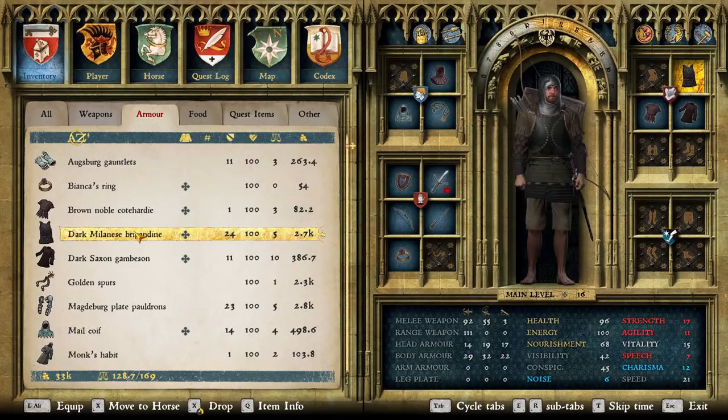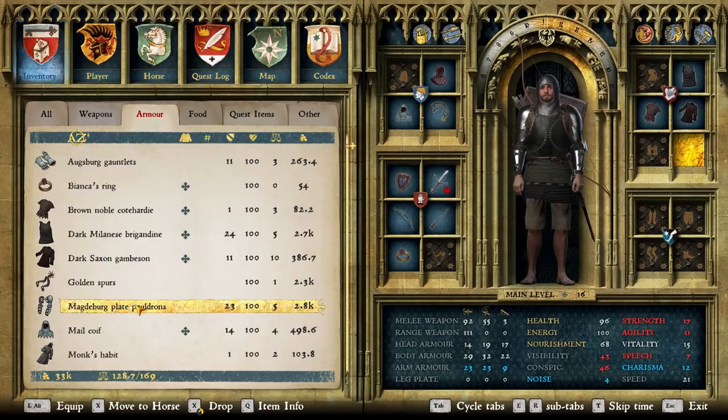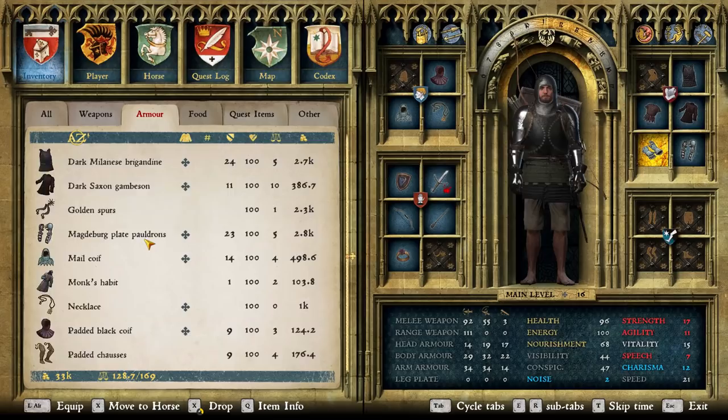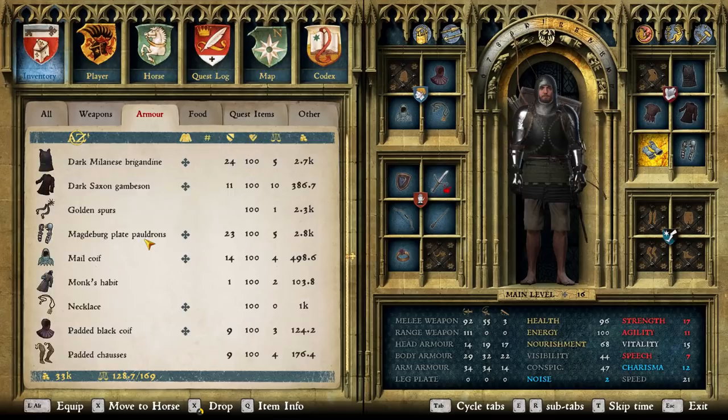Coif: padded black coif was good protection and good stealth. Headchain mail: a mail coif with 14 armour provided the least noise. Experiment, as some look identical but carry different stat values. The noble coif is best protection but actually very noisy. Neck chain: I wear a fancy neck chain that raises my conspicuousness by one, but it's worth it — because I'm worth it.